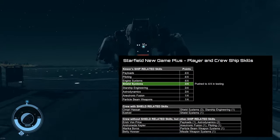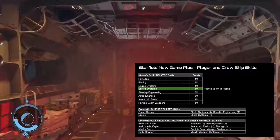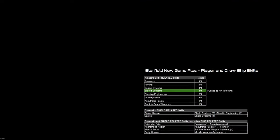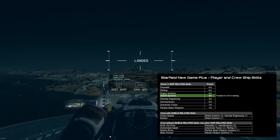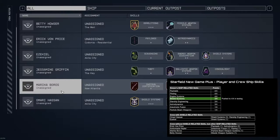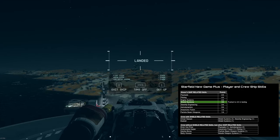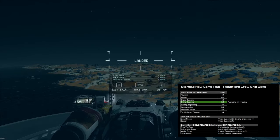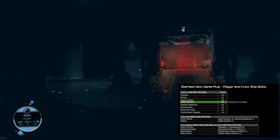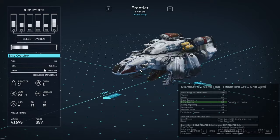I assumed, because this is a shield systems bug, that shield systems was one of the skills I needed to be paying attention to. Omari Hassan has shield systems 3, Ezekiel has shield systems 1, and I have 3 of 4 as well. It's worth noting that Omari also has Starship Engineering - I don't know how that will play in. Eric Von Price has payloads and Astrodynamics, Andromeda Kepler has Neutronic Fusion and piloting, Marika Boros has particle beam weapon systems, and Betty Hauser has missile weapon systems.